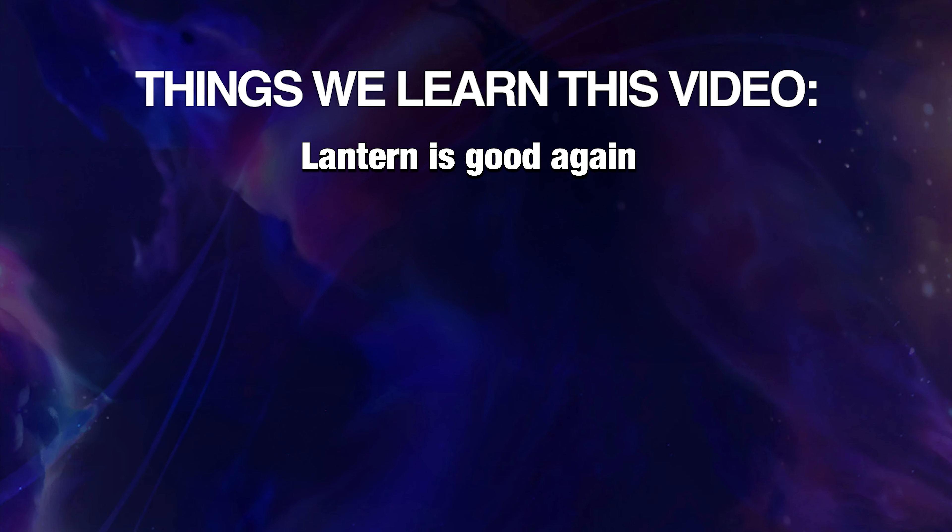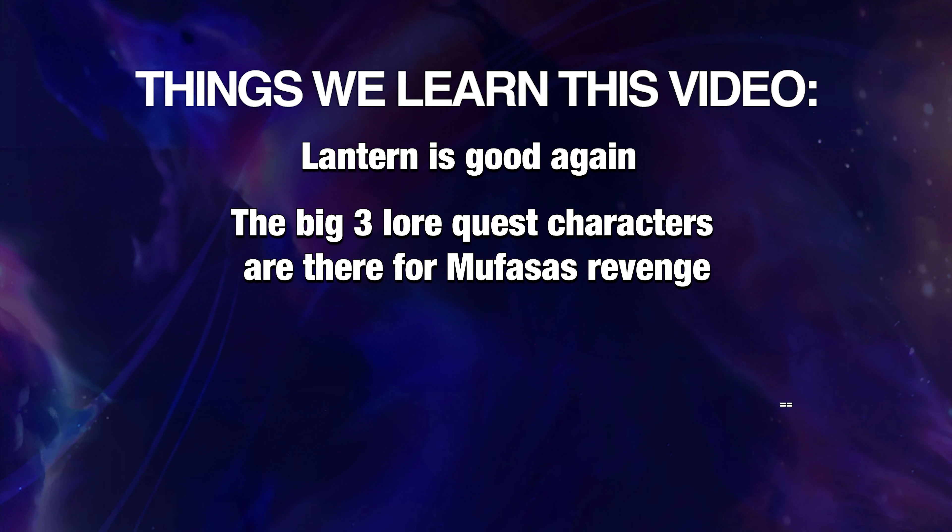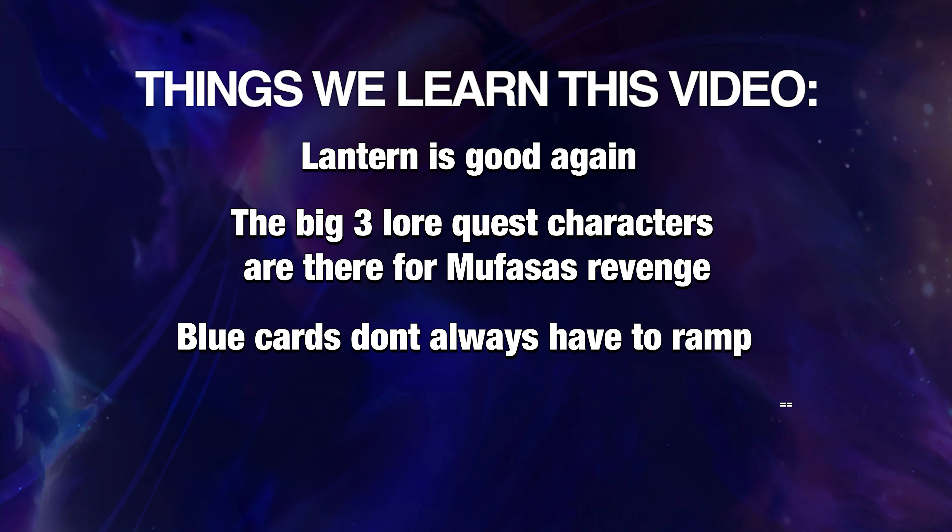This is what we learned in this video. Number one: Lantern is good again — not a lot of people are running the items of disruption. We do get the Lantern banished by a rogue Benja, but it's bound to happen. Number two: the big three lore quest characters are there for Mufasa's revenge — when Mufasa leaves the battlefield, you already know we're going to get a three cost lore character. So good. And number three: blue cards don't always have to be ramping. Blue cards can be good doing other stuff. They aren't just ramp.